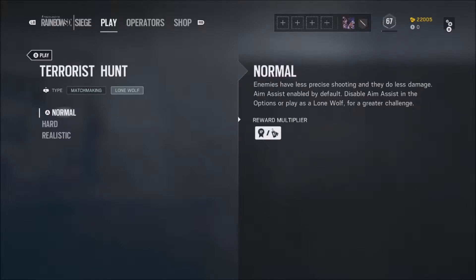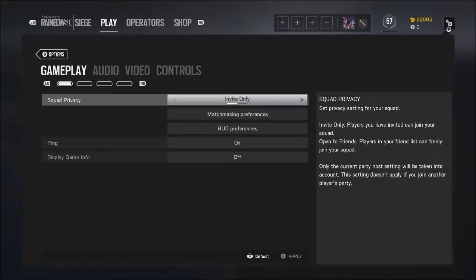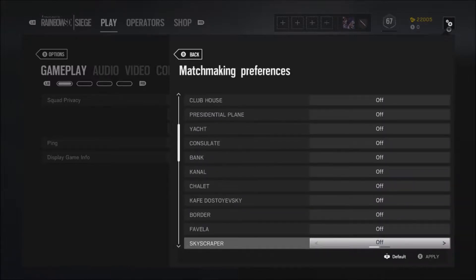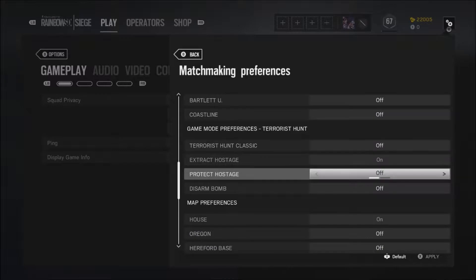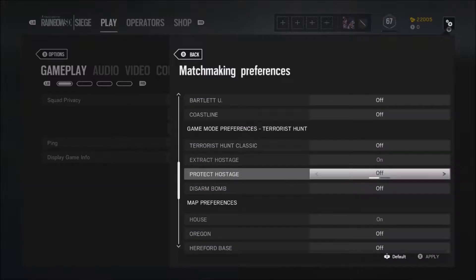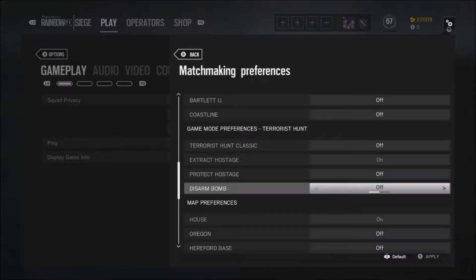We're going to be playing some Terrorist Hunt today, and I'm going to show you guys the best method. Basically, what you're going to want to do is go to your options, go to your matchmaking preferences, go all the way down to your Terrorist Hunt settings. You're going to want Extract Hostage only — you want that on. Everything else should be off. Only Extract Hostage should be on. And your map preference is going to be House, because everybody loves House.